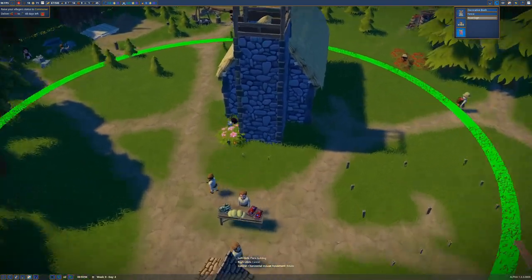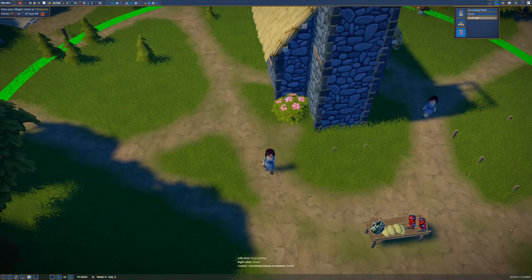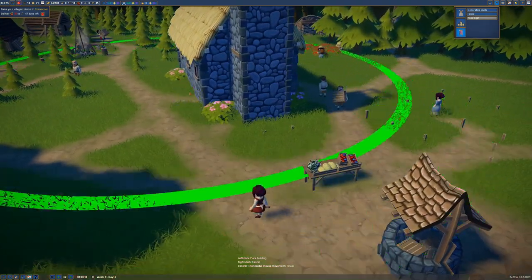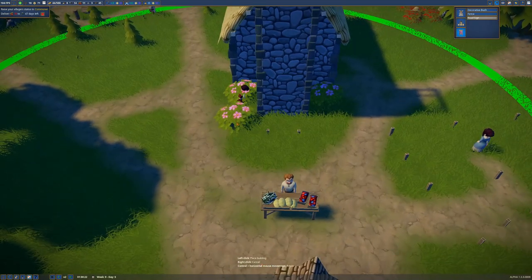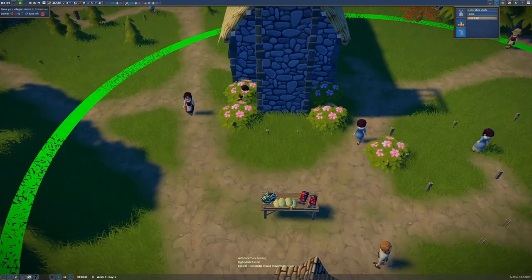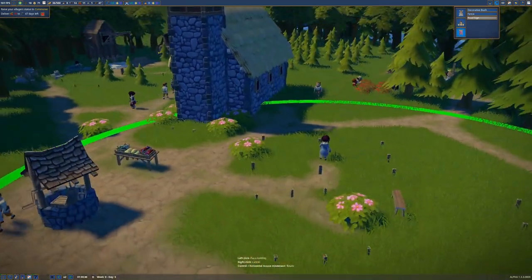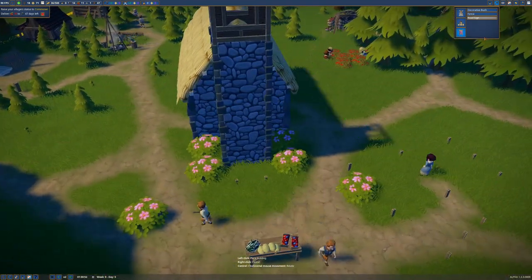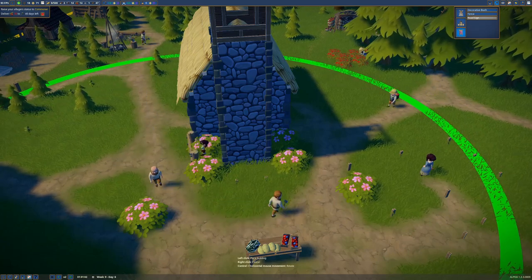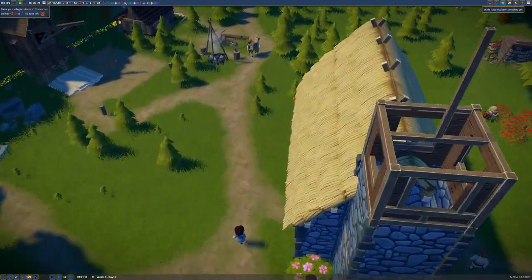Let's check what decorations we've unlocked. We have decorative bushes and I'm thinking of placing some next to the church to beautify it — maybe one on each side. I'll wait a bit since I plan to expand there. For fencing I feel the bushes are good enough; we don't really need wooden boards everywhere, that could look a bit weird.